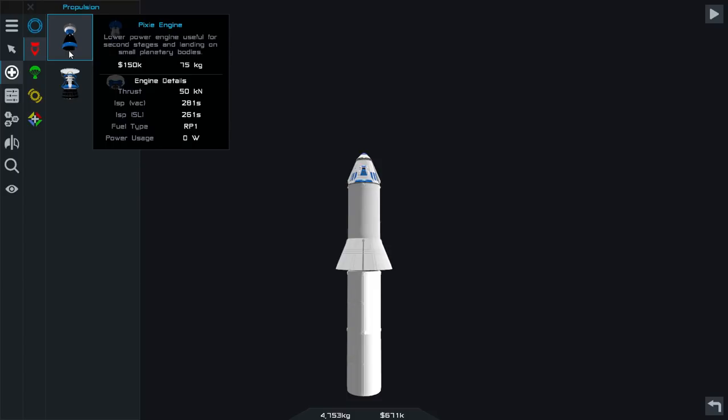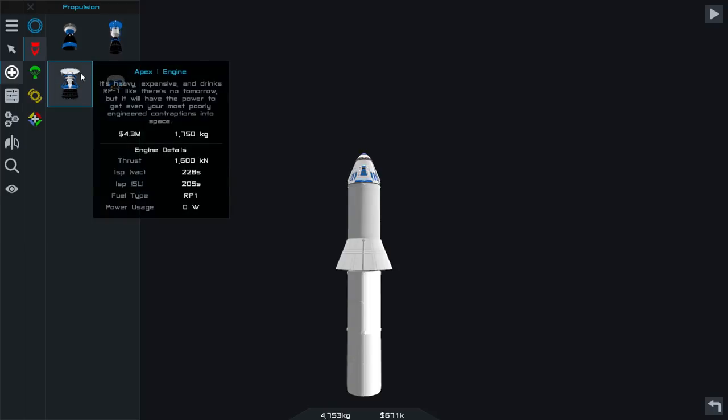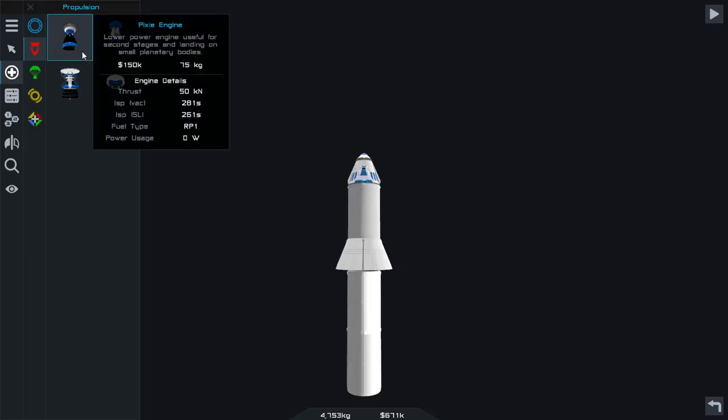First let me talk about the design I'm working on here. Very quickly after taking a look at our three chemical rocket engine choices, it was clear to me that the Mage engine was practically useless. Compared to 5 Pixie engines it has the same thrust but far less efficiency, and a specific impulse even an ancient solid rocket motor would be ashamed of. It has higher mass and higher cost.